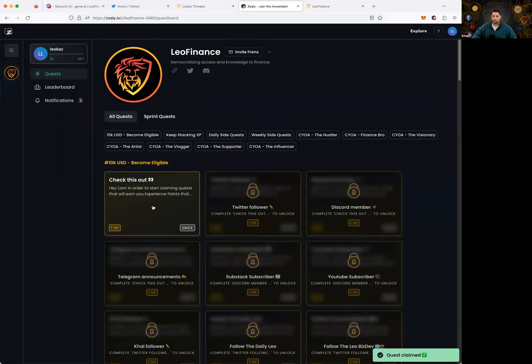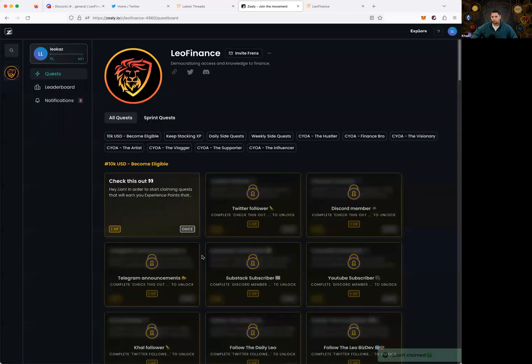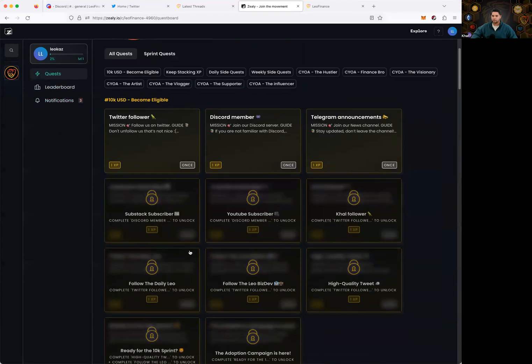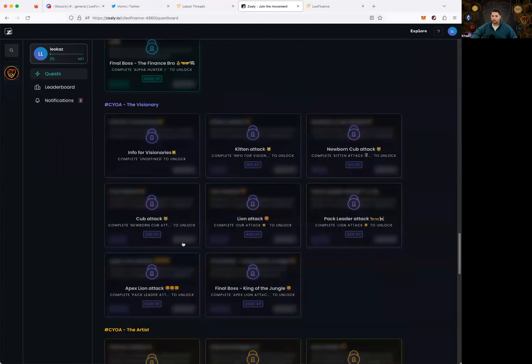The next quest explains that in order to start claiming quests that earn experience points toward the adoption campaign leaderboard, you need to claim all quests in your 'Earn Your Spot' section. You have to complete all these qualifying quests before you can claim the real quests for the 10k USD campaign. It's a daily quest starting April 30th — come back every day to add XP. I typed 'I am in' and claimed the reward — those were claimed instantly. These ones don't need manual review; they're stepping stones to get into the campaign, and it just unlocked three more quests.